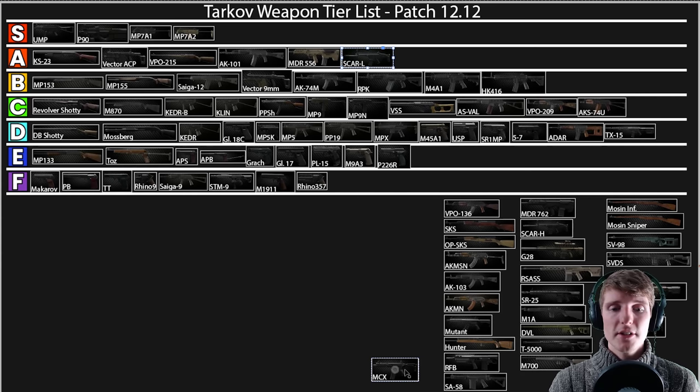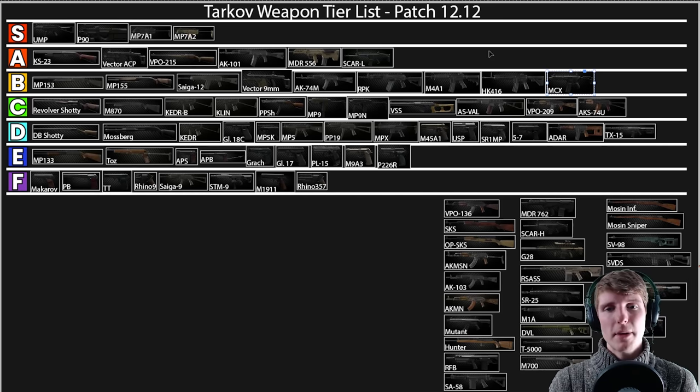The MCX I'm putting in B as well — maybe slightly too low, but I think it's situational. It's better than the M4 and HK on time to kill. The ammo is very limited which is the problem. It's really good CQB — superior to the M4 in CQB because the rounds are a little bit better and it kills people that bit quicker. The suppressors for it are decent value if you do the barter from Skier. So it's a good, solid B.